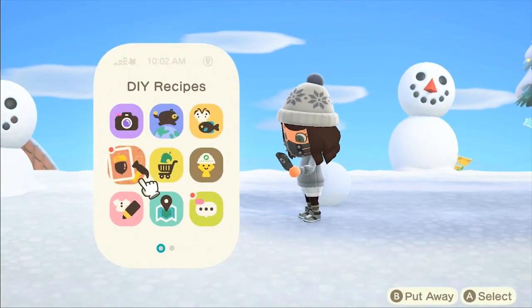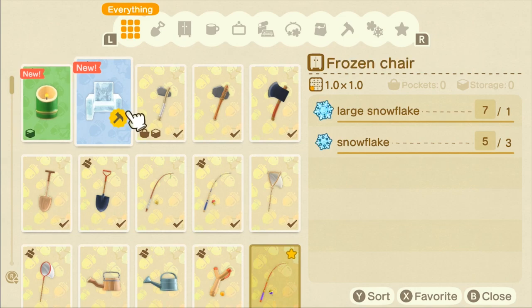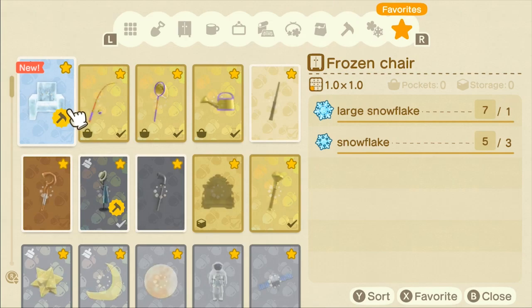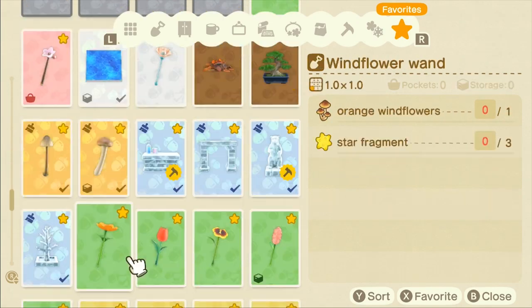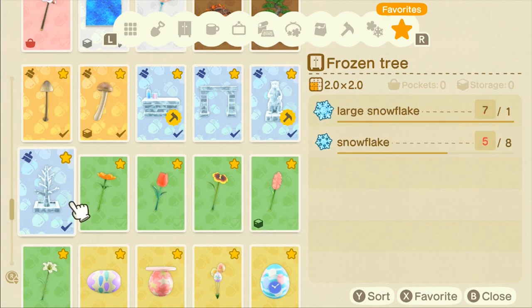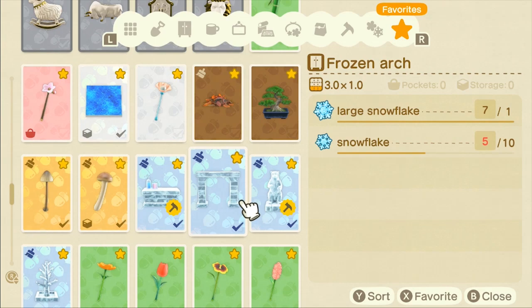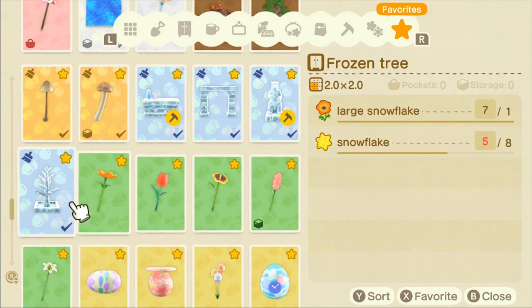I'll quickly show you an example of what some of these are, because I've got a few now. I just got the frozen chair. But we have a few more — we've got the frozen counter, the frozen arch, the frozen sculpture and the frozen tree. So those are the kind of recipes you can expect to get from the snowman — basically the frozen things.